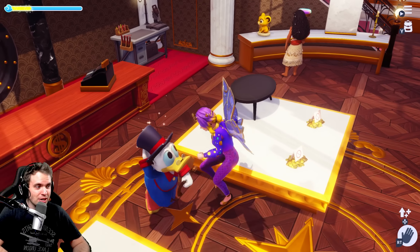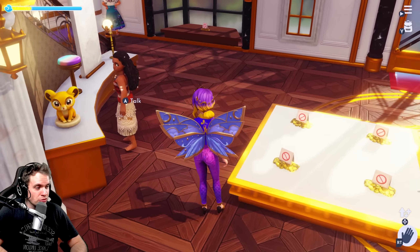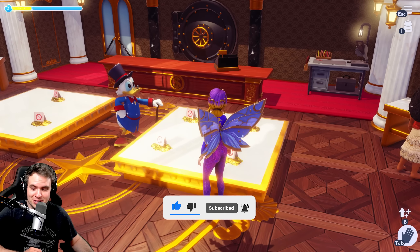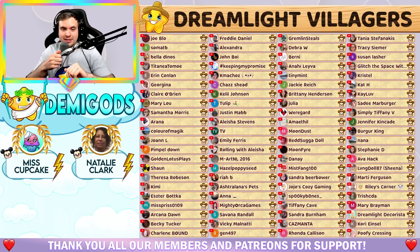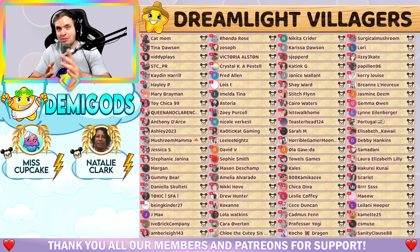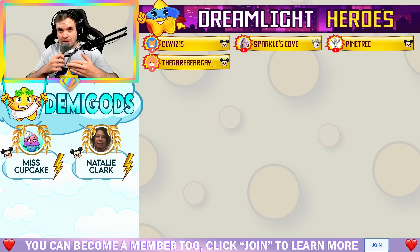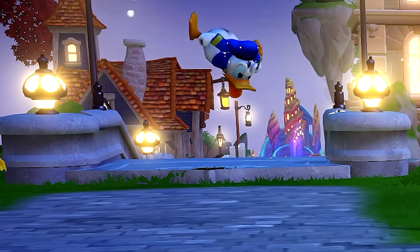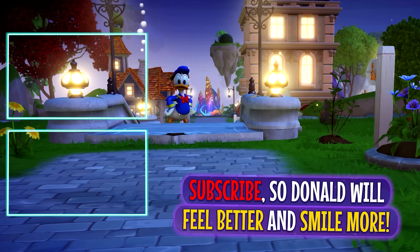Greetings, neighbor! Another video with my attempts to get an item I want ends in total failure. But I wouldn't even call it a total failure, because we got so many items — I got so many items that I wanted, maybe not my most wanted, but a lot of them were very useful. For example, the strength machine is already in my amusement park — such a cool find. Scrooge, I'll be back tomorrow, and you better have some goodies for me. Thank you so much for watching, huge thanks to all our members and patrons, special thanks to Miss Cupcake and Natalie Clark as our two demigods. I did not get the fountain tile today, but I'm 100% confident I'm eventually gonna get it, and it's gonna be a glorious moment. I love you all — see you in the next one. Goodbye!